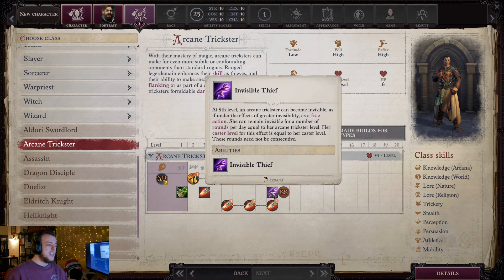Then you get Invisible Thief. As a free action, for a number of rounds equal to your Arcane Trickster level, you get to go invisible — and your caster level is your total caster level. The rounds don't have to be at the same time; you can turn it off and on. It's a toggleable ability.